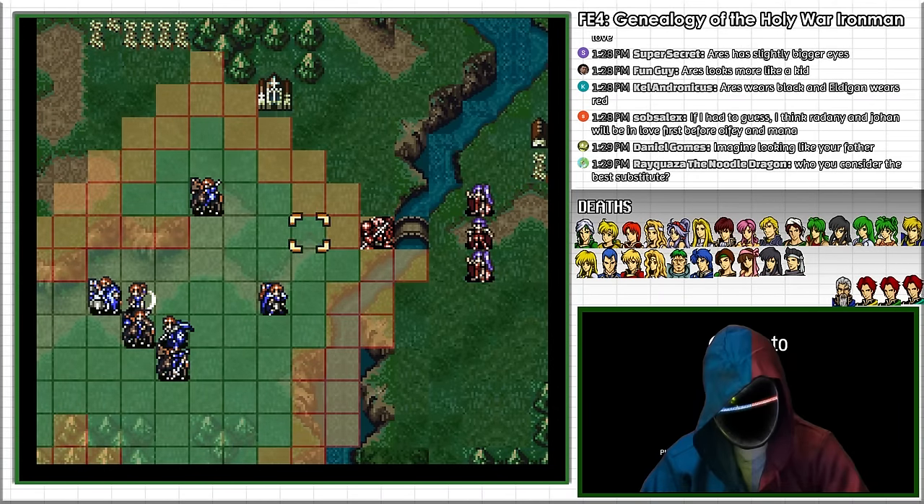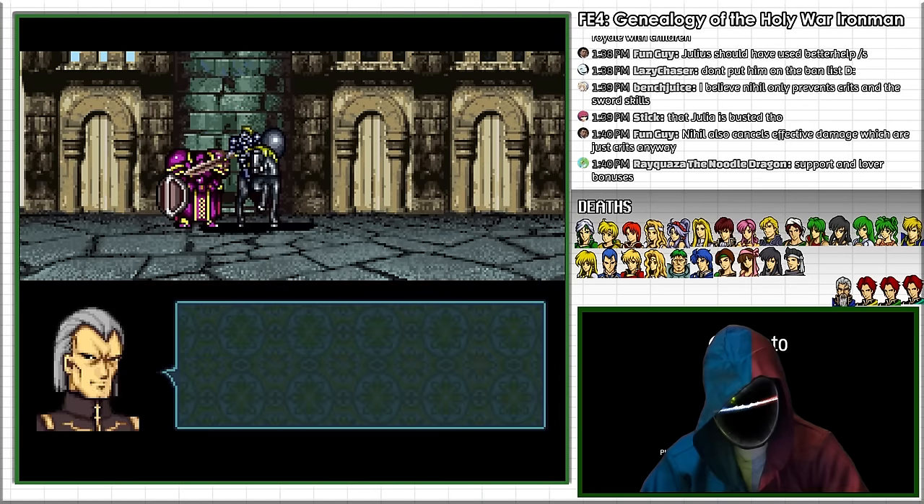I move forward and break through the defensive formation at Khaunat in order to kill King Bloom and seize the castle.